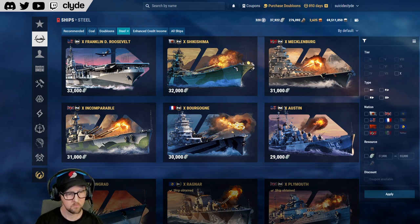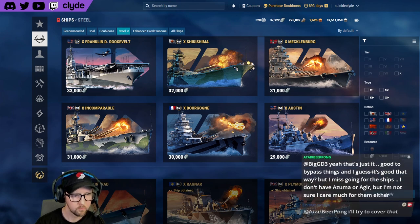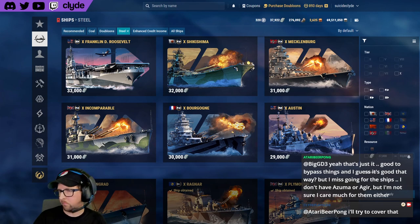Some of the steel tier tens are some of the best ships in the game for competitive purposes. If you're spending your time playing competitive to earn steel, you're going to use it to buy tens because you're going to use it to play competitively.